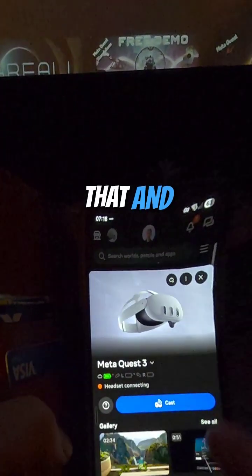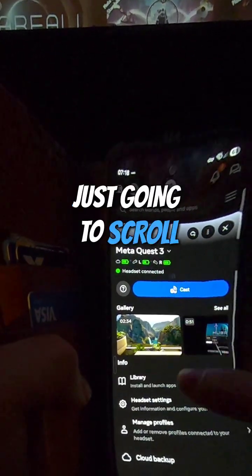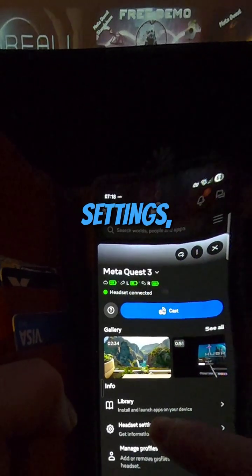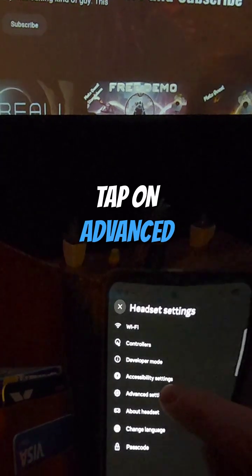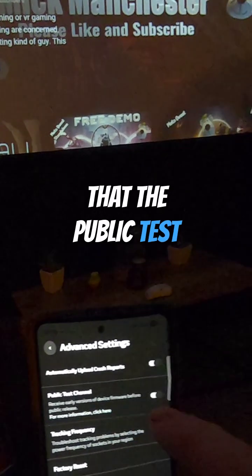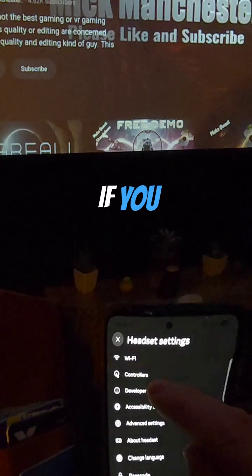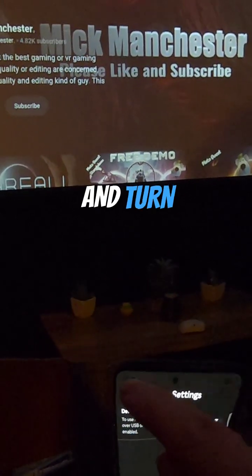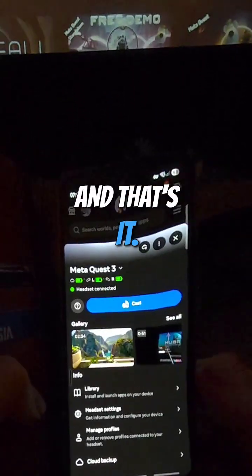Just tap on that and this will come up — there it is, that's my headset. Just scroll down to headset settings, tap on that, tap on advanced settings, and make sure that the Public Test Channel is turned on. You can also go to developer mode and turn that on as well, but I'm not sure if that's necessary.